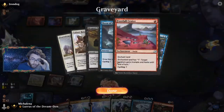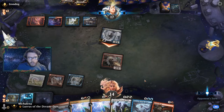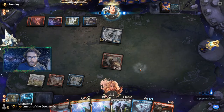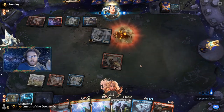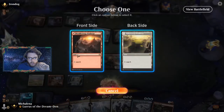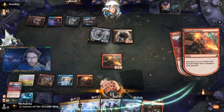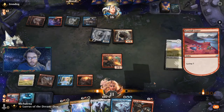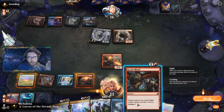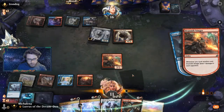Our Zenith Flares are currently at six damage. Brazen Borrower is smashing in for three every turn. This stinger might be on blocking duty. Let's play this, cycle, and see if we hit something good — another land would be helpful. We can also use the fight spell. We'll cycle again and try to hit more cards, but we don't want to tap our white source. Maybe we can damage them out with these Zenith Flares — one, two, three, four, five, six, seven, eight, nine.